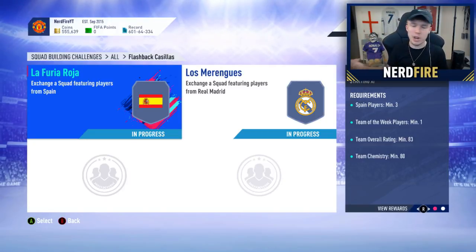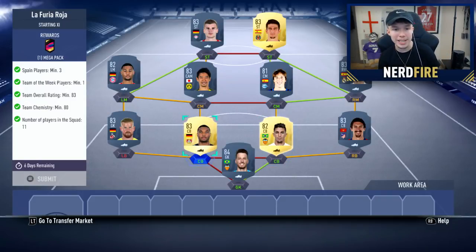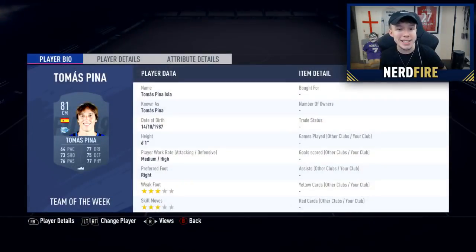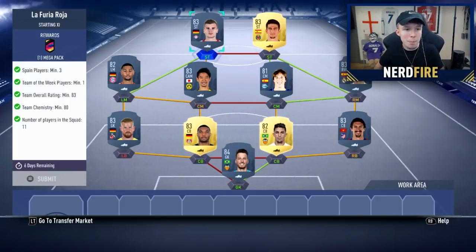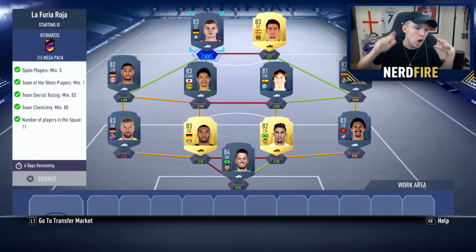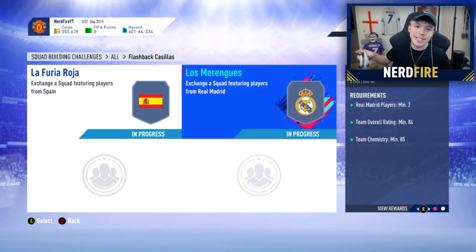Going into the first SBC, 'La Furia Roja': in goal we have Netto, right back is Savage, right center back is Gabriel Paulista, left center back is Tar, left back is Timo Horn, left mid is Gnabry, left center mid is Kagawa, right center mid is inform Thomas Pina, right mid is Vazquez, right striker is Gerard Moreno, and left striker is Verna. Completing this SBC gets you a Mega Pack and is currently sitting at around 23,000 coins.